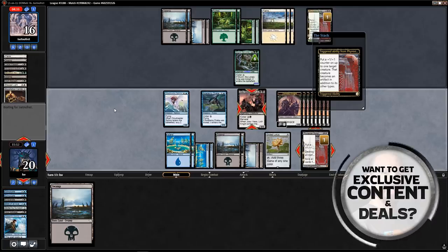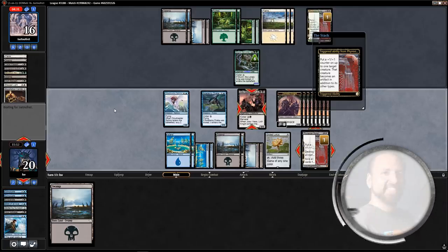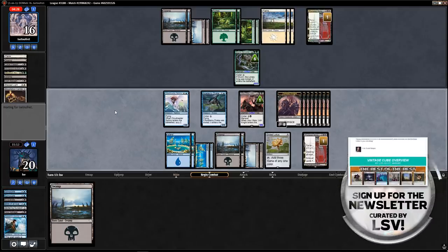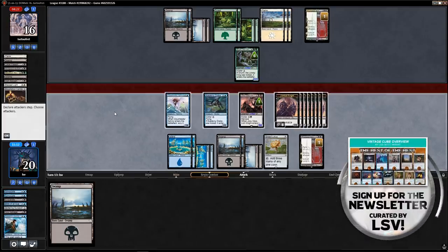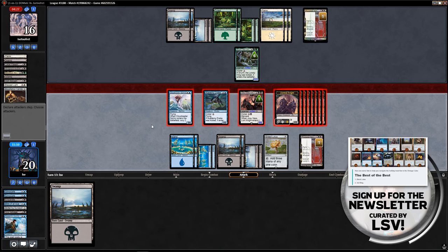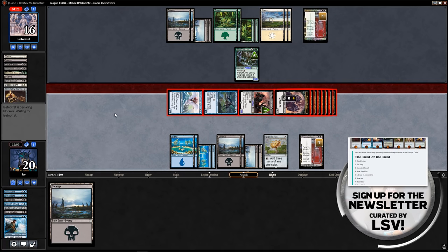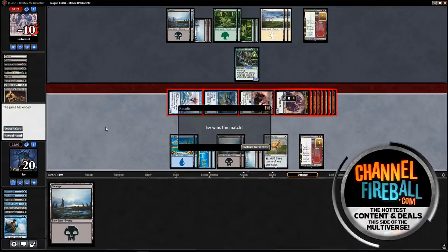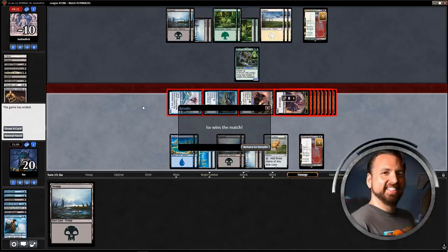I can't think of a Fog or anything like that so I'm just going to attack with everything — they can't actually block a single one of my creatures. They need a literal Fog and I don't think there is one. The Lonely King living up to his name — sitting there lonely watching an army march past him. That was a good first match — let's see how the other rounds go.